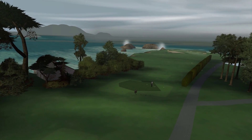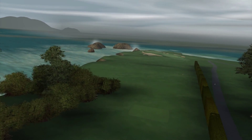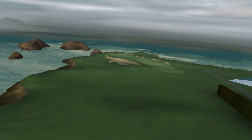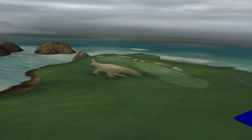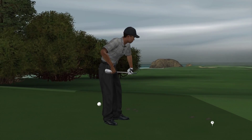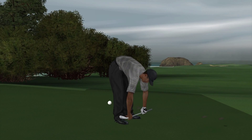The 17th at Pebble Beach has been the site of some of the most amazing shots in championship golf. When it's your turn to try this masterpiece, be sure to check the pin and the wind conditions. These two factors will determine your choice of club, and be mindful of the ocean to the left — it's the largest lateral water hazard in the world.